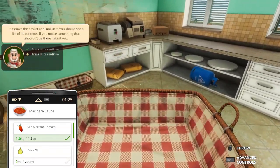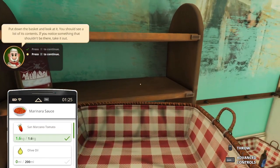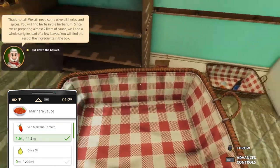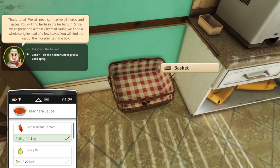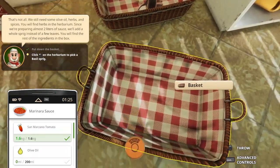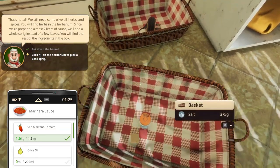Press T to continue. Put down the basket and take a look at it — if there's something wrong, you should take it out. Press T. Put everything in — that's there already. We can't put it there anymore, so throw it there. A basket would break the glass — how interesting, how very interesting.